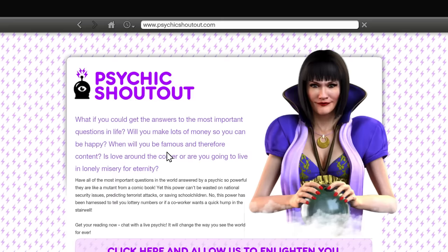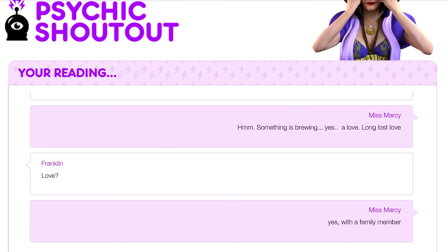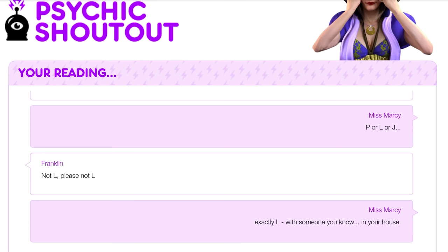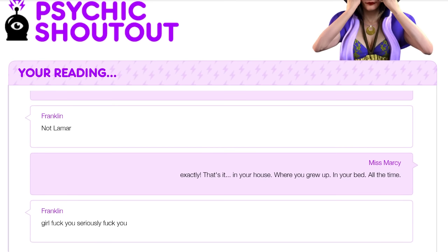There is an in-game site called Psychic Shoutout where each of the characters have one unique conversation that reveals some facts about themselves. For Franklin, the psychic hints at a close friend named L being in bed with someone in his house — specifically Lamar having sex with Aunt Denise. Franklin reacts with disgust: "Girl, fuck you. Seriously, fuck you." This at least suggests that Lamar was having sex with Aunt Denise.